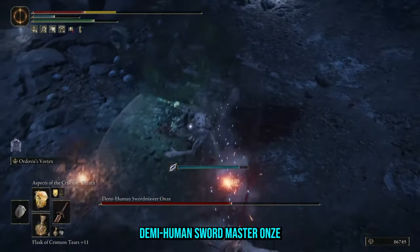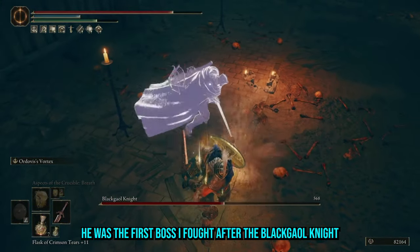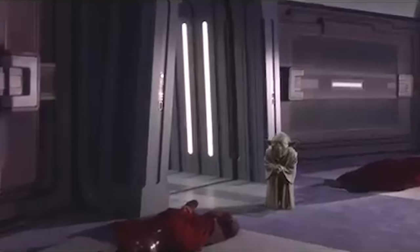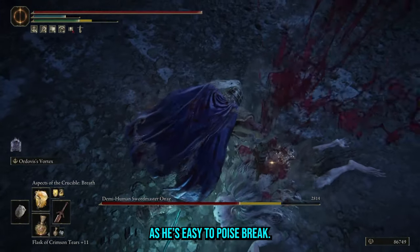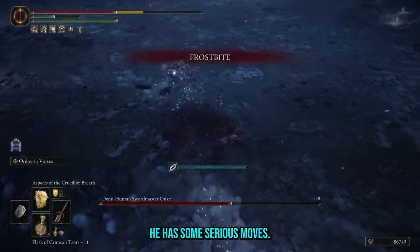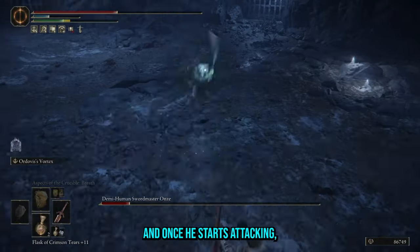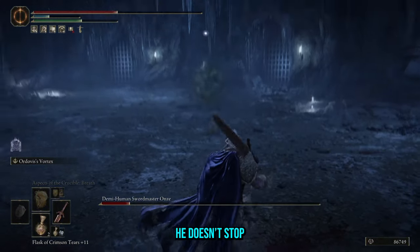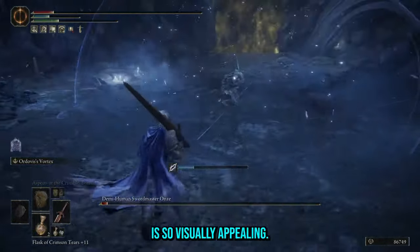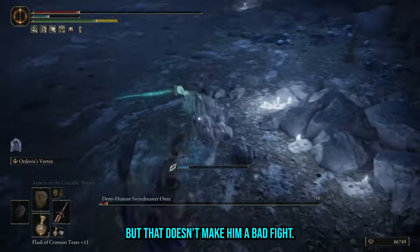DemiHuman Swordmaster Onze set the bar too high for dungeon bosses. He was the first boss I fought after the Black Jail Knight and he's basically Yoda. I steamrolled him initially as he's easy to poise break, however when he fights back he has some serious moves. His agility paired with his stature make him a little whirlwind of death, and once he starts attacking he doesn't stop. He hits surprisingly hard too, and the blue aura on his attacks is so visually appealing. Definitely on the easier side, but that doesn't make him a bad fight.